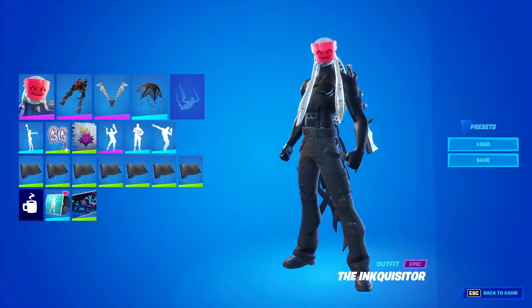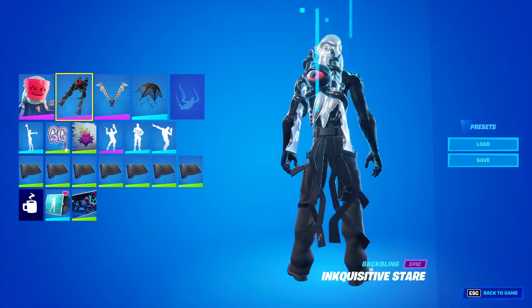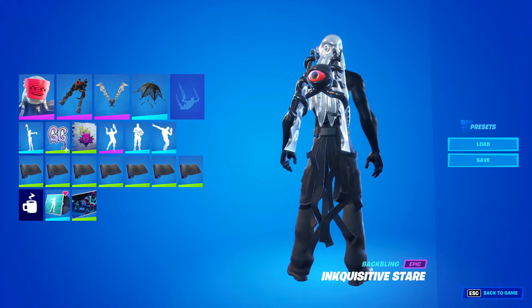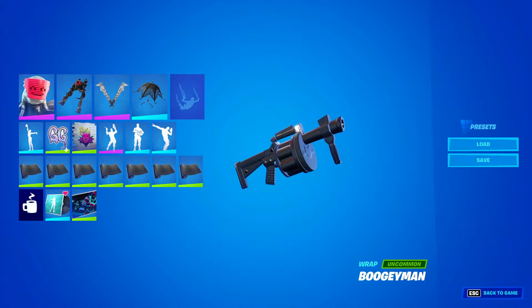Alright guys, it's kind of Mrs. War here, and today we're doing the cop or drop for the Equalizer skin. This is the Fortnite Crew skin. He comes with the Equalizer Star Battler back bling, and we have the Sunken Strikers pickaxe. He does not come with a glider, he does not come with a contrail, he does not come with a wrap.